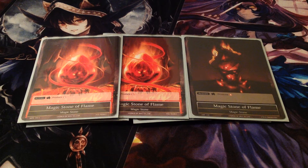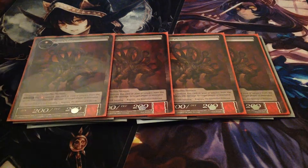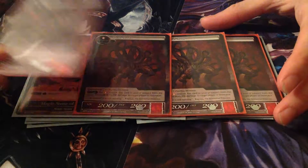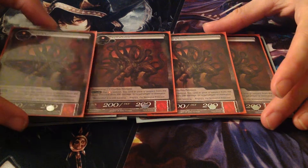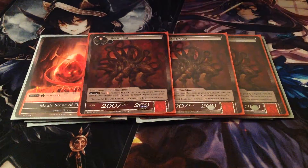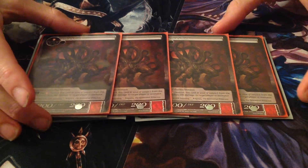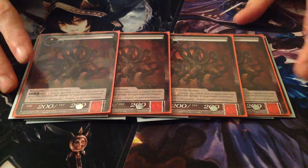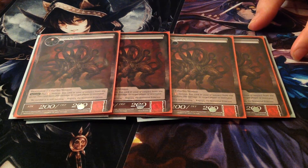On to my summon spell lineup — for my fire one-drop, Black Goat. He's really good, a basic 2-2 early game drop. He has an effect: when he is in your graveyard, you can tap a fire mana and banish him from your graveyard to burn 200 damage to a target player or resonator. So he can help you push for game if you have three in your graveyard — he can kill off other 2-2s with his effect, or weaken stronger monsters for you to punch into.